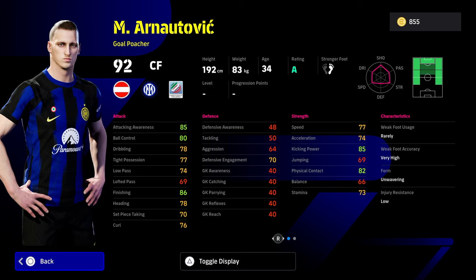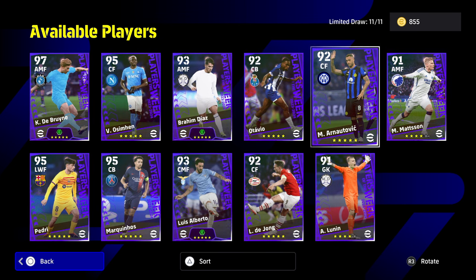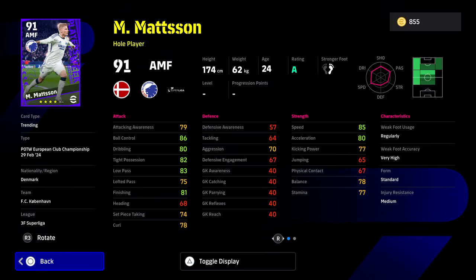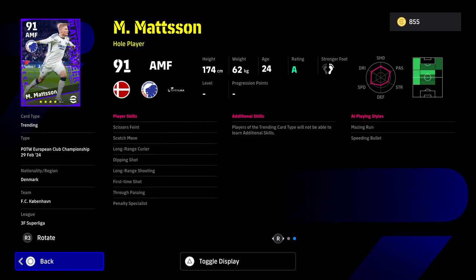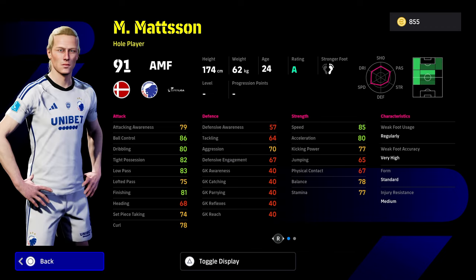Unless you really, really have your heart set on playing with this Arnautovic card, I would say just don't bother. Obviously you can't choose who you buy. Mattson as well — we got him on our main profile. Down as a hole player, bags of tricks, bags of skills. Very nice stats as well, apart from the balance. He's just kind of an okay card.